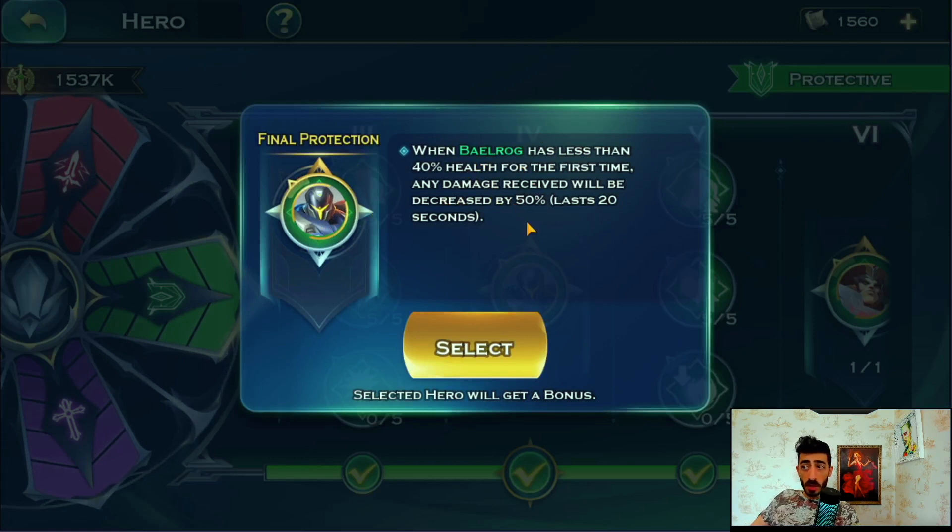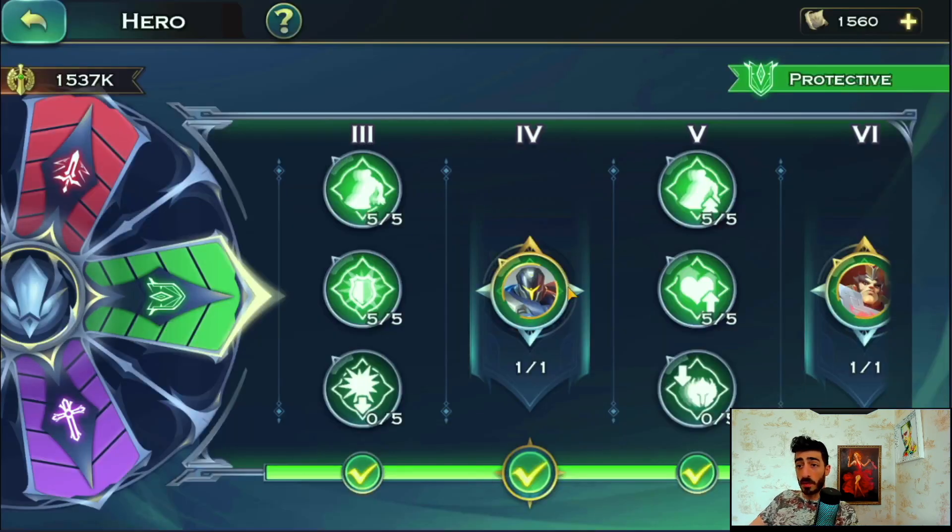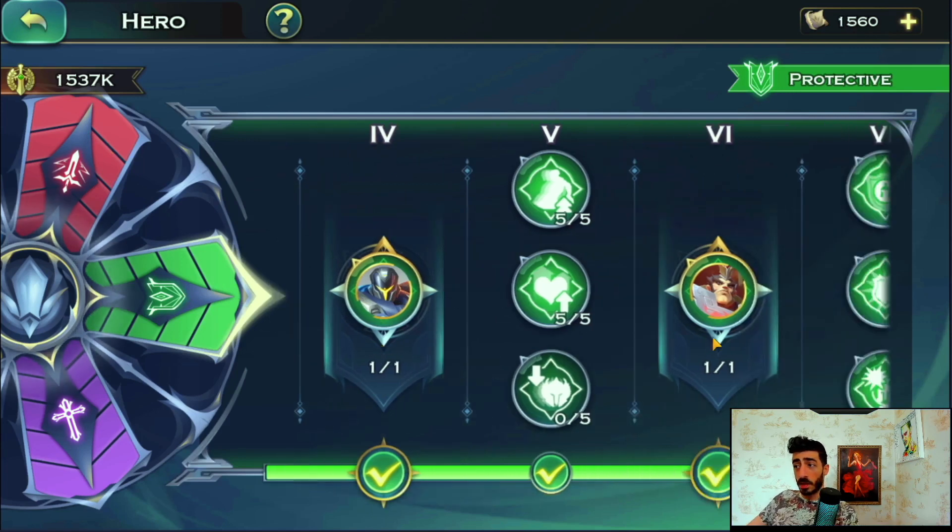The second green one I stacked on Barog along with the other one I showed you. It says: when the hero has less than 40% health, the first time, any damage received will be decreased by 50%. This goes on any tank - Barog, Bane, Denji, whoever you feel needs to survive. Keep in mind that each hero can only take two selections from each color, so you fill up the puzzle based on your play style.